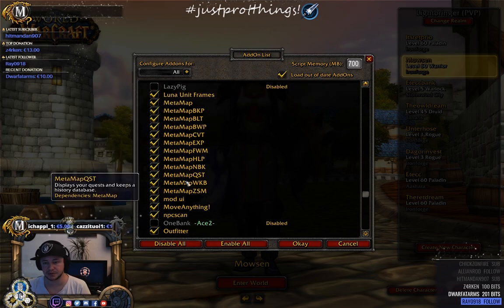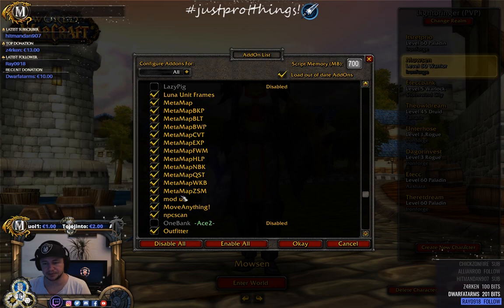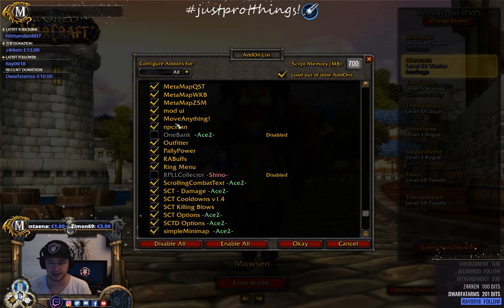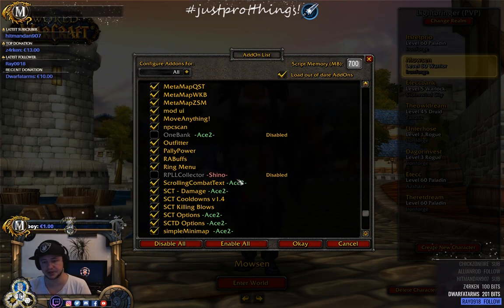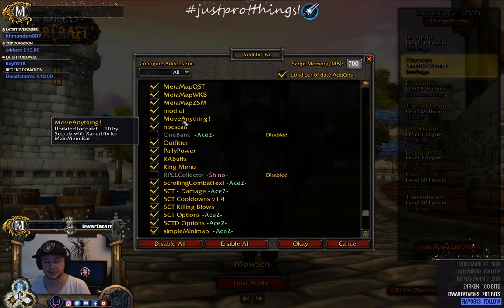There are a bunch of other unit frame options too. Meta Map goes together with Vanilla Guide when leveling. Mod UI makes everything clean — my action bars are stacked on top of each other instead of on the right side. You can change the UI color.